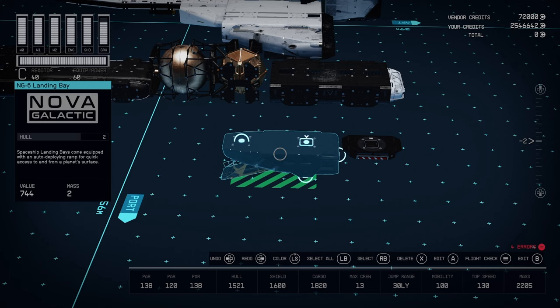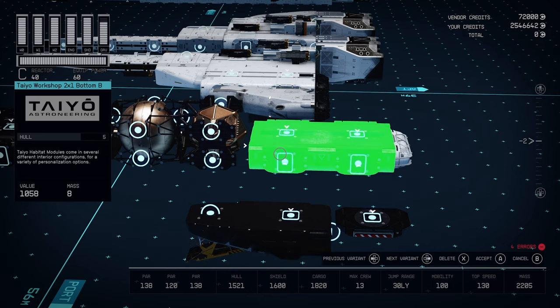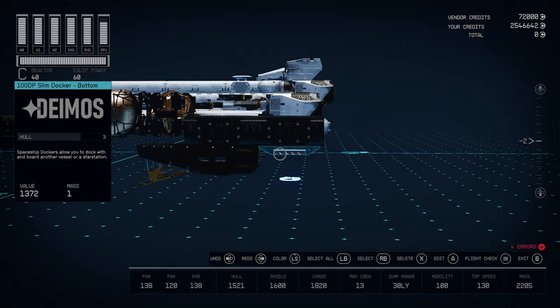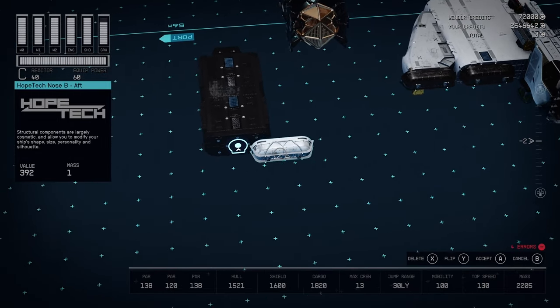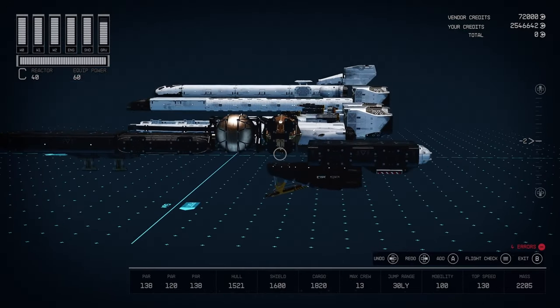So to start, we've got the NG-6 landing bay, and behind that is the docker — connecting those two, I've got a Taiyo Workshop. It's a bottom B version. You'll notice the B version of these Taiyo Habs have connector points on all sides, versus the A versions do not have connector points on the sides, but they have a nice rounded look to them. I use some Hopetech nose caps on the back just to kind of give it a cleaner look.